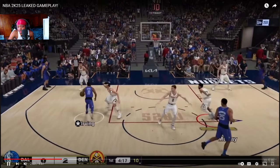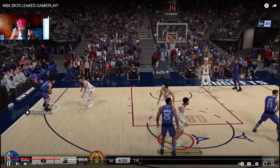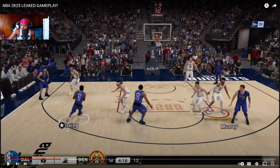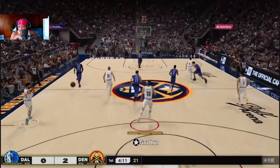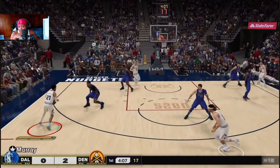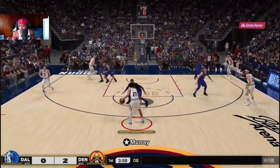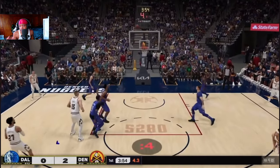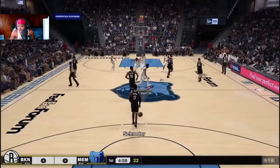I really like the player-court ratio. Look how small Kyrie looks compared to the rim and the three-point line. When he's in the mid-range, it looks like there are so many opportunities there — mid-range might be crazy this year, especially with all the new step backs and footwork moves. The court looks super wide and the three-point line looks super wide too. That's one thing I genuinely love about 2K 25 so far.